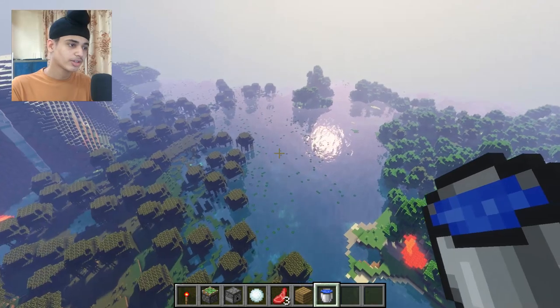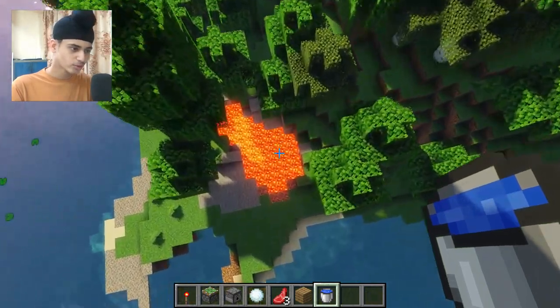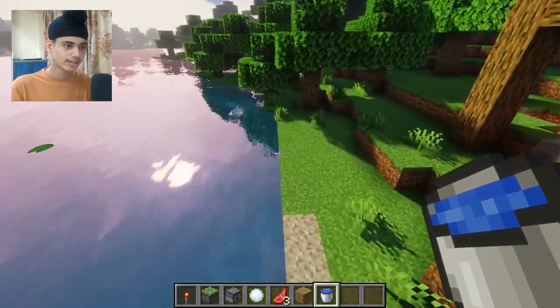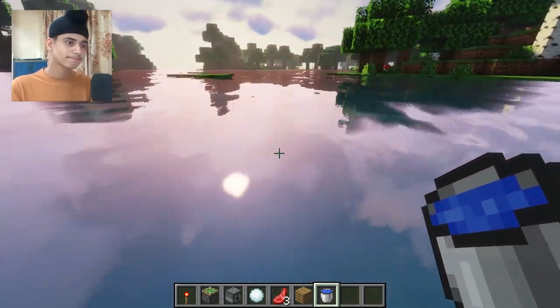The water is also showing a sun reflection, which looks really cool. And here is lava which is actually glowing — lava does look realistic. But overall, water is the most realistic element in the shader pack.